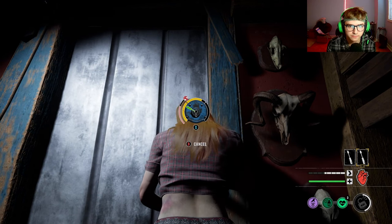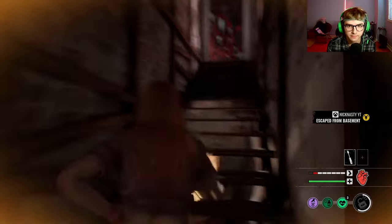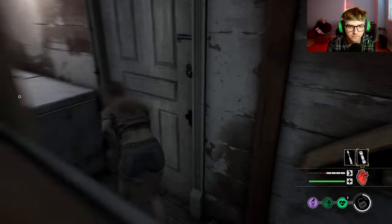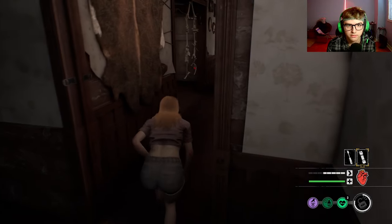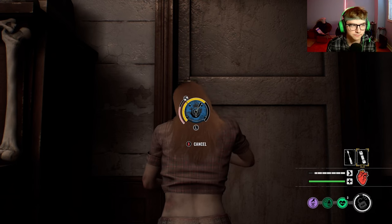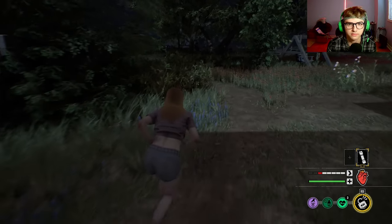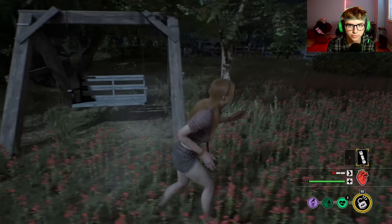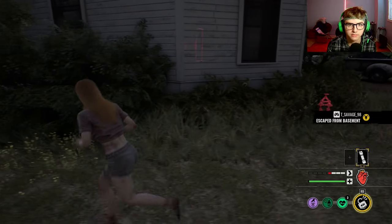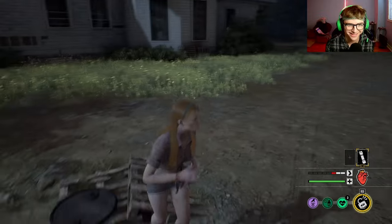I'm just gonna rush up — there's no Cook by the way. I'm gonna kick gen first. I know I have the fuse but thank god there's no Cook. Hopefully the valve is not out here. That's good — I'm pretty sure the valve handle can spawn back here too if I'm not mistaken. Hopefully he doesn't find me, because it's gonna take me at least five minutes to kick this gen with Connie. Minimum.